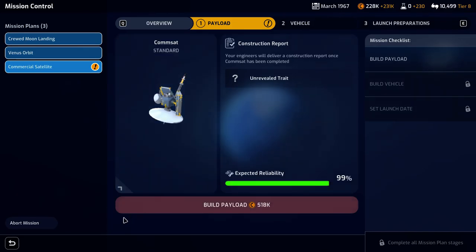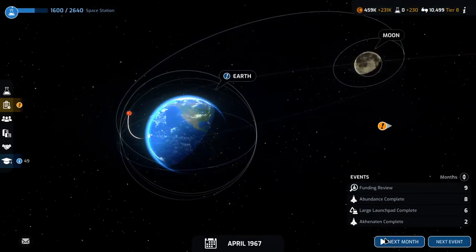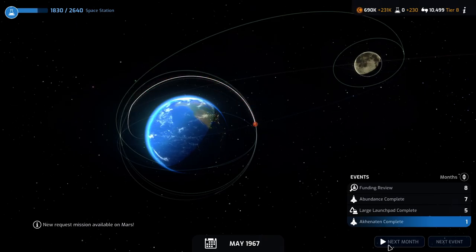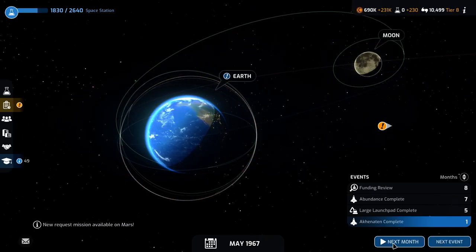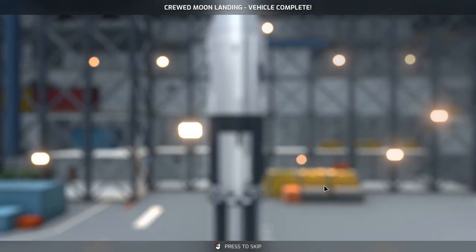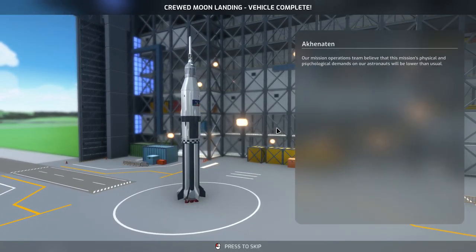We're going to need about 518,000 for the commercial satellite. We'll try to save on the boosters and upper stages on the commercial satellite, just so we make some extra money and don't waste any, since it is going to give us money — so the less we use, the more we'll have in the end.